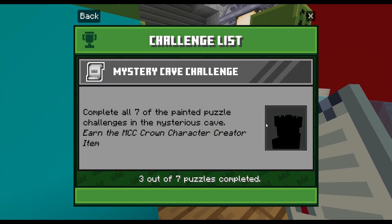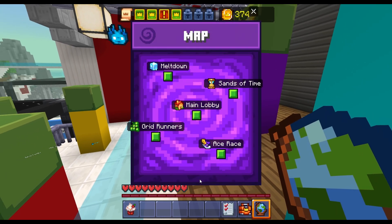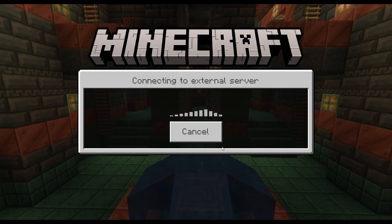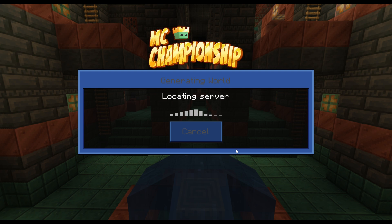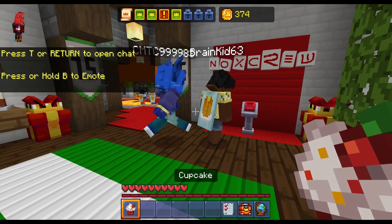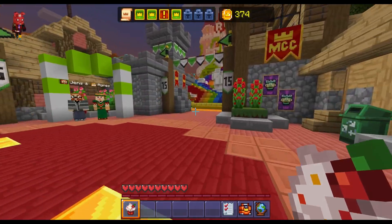That should give us three out of seven on our checklist. Now let's go back to the main lobby. This will hopefully be a quick video — the next one has a little parkour so it might take a bit, but I'll fast forward through it and show you what you need to do. Once you come back out to the main, we're gonna look for the big splash of water.